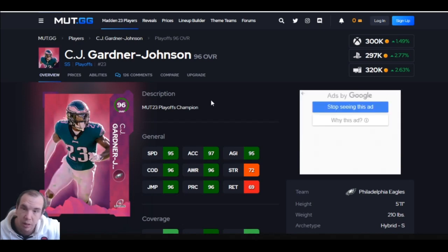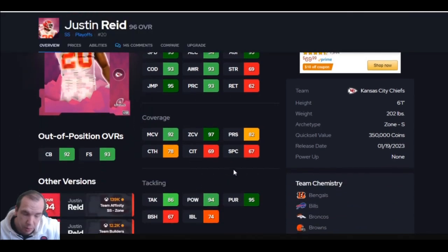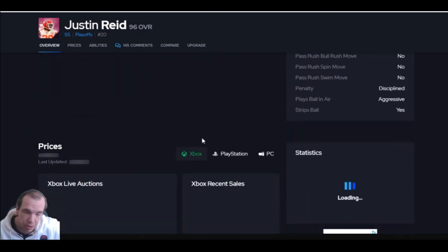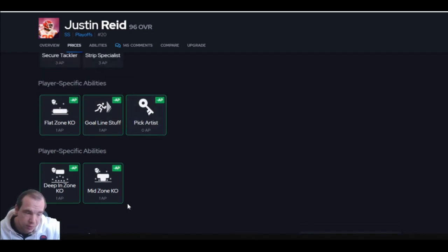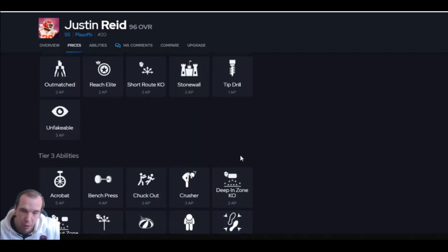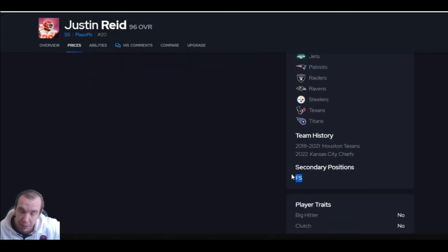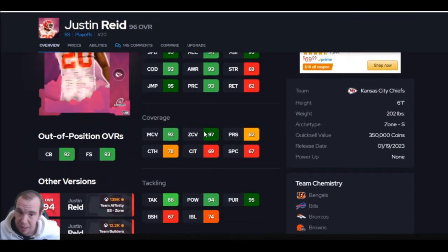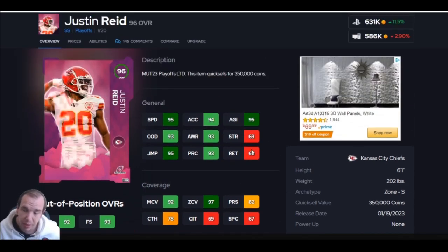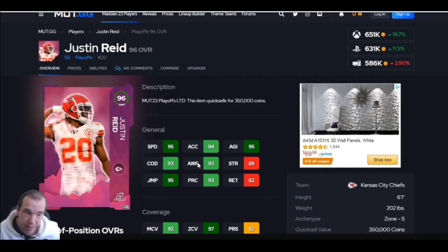Justin Reed is next — six foot one, 95 speed, can play man and zone. He does not help against the run, so keep that in mind. He is pricey because of his set. He gets all AFC teams, which is a big plus. Pick artist for zero and deep zone KO for one — getting all AFC chemistry is a big W. He can play free safety. He's a good card, but you wish he had better ability points and could help against the run. He's a little weak, but six-one is good enough.